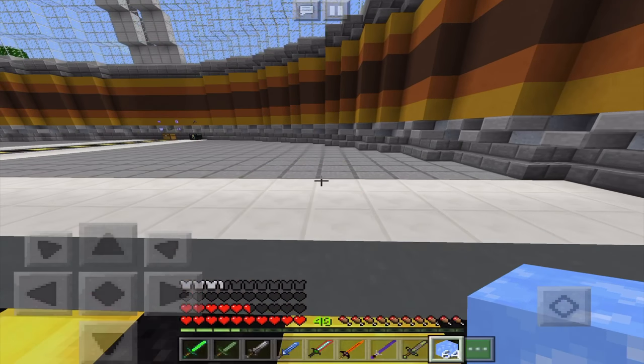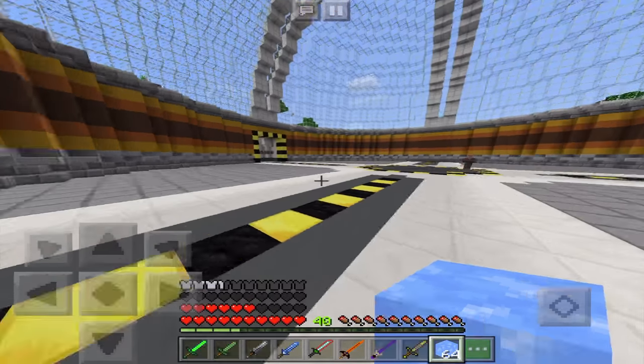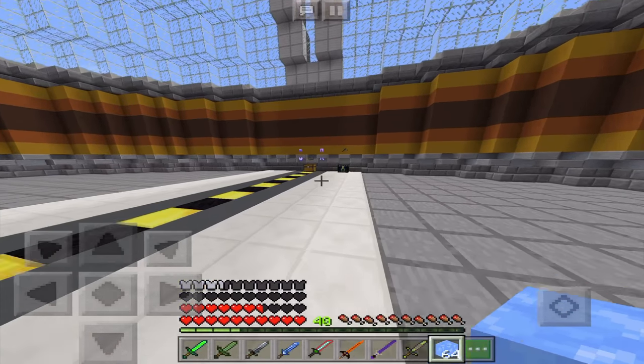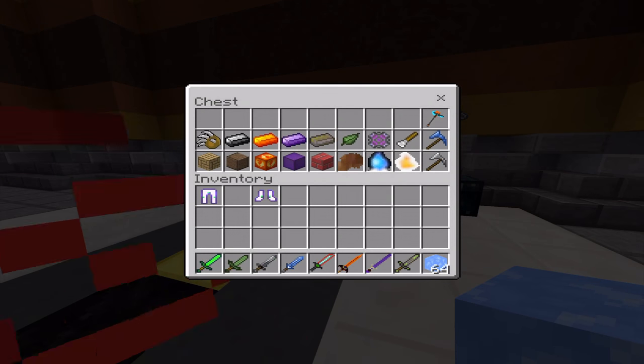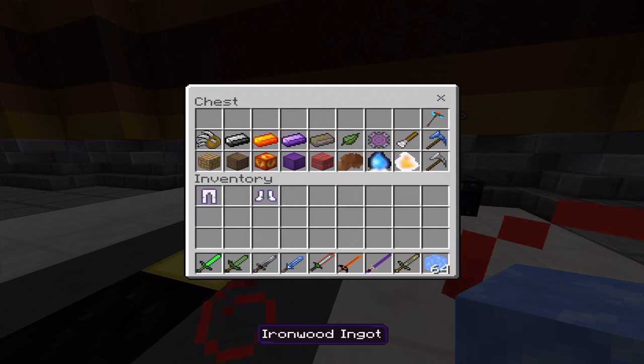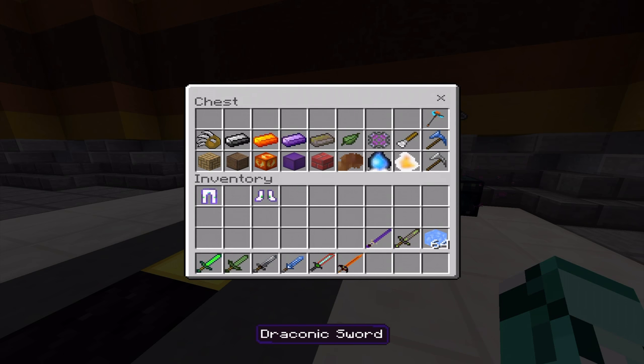I'll just leave it at this so I'm not going super fast — I'm just getting extra health and stuff. That was really cool. Let's see what other items we have. These are the ingots you can use to create the weapons.